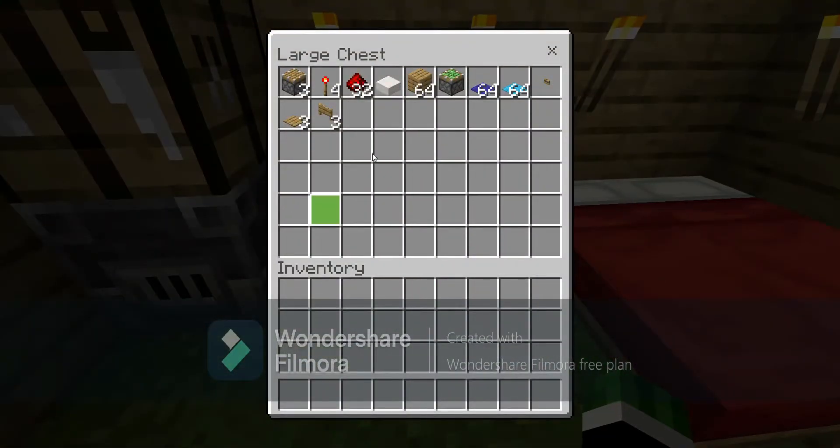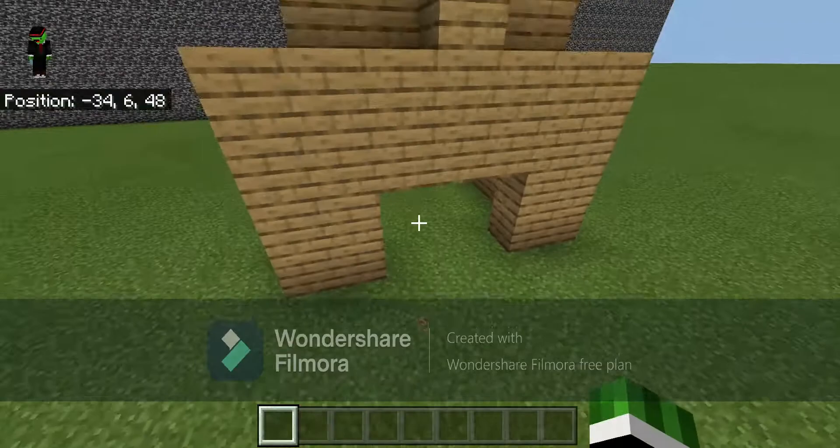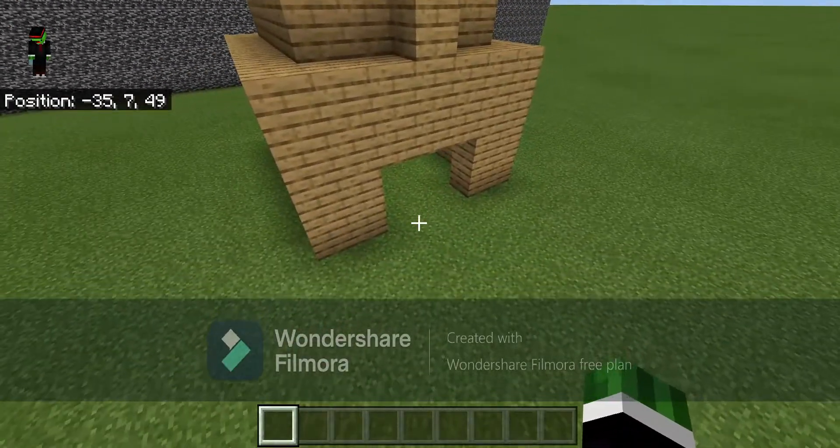What you need for this build is fairly simple - it's just eleven items. That's three pistons, four redstone torches, about a half a stack of redstone dust just to be safe, and one slab of your choice, plus a stack of regular blocks to start off this build.